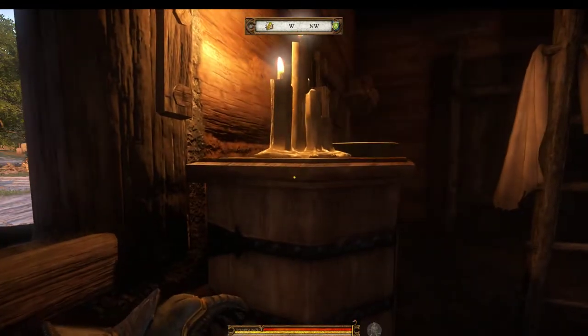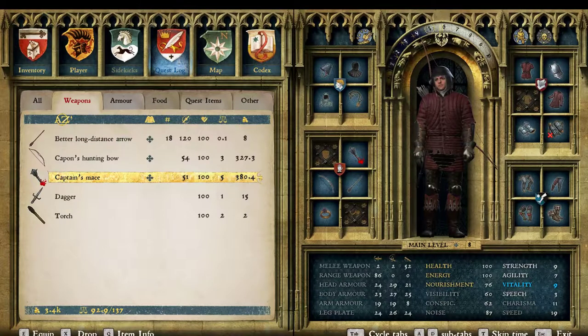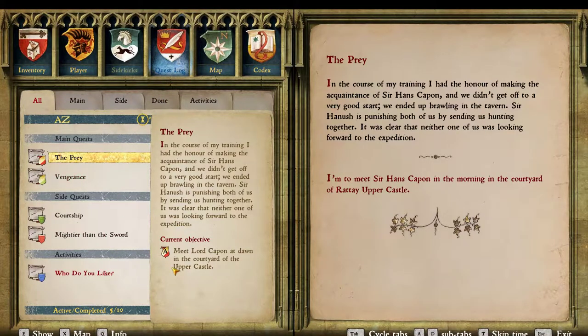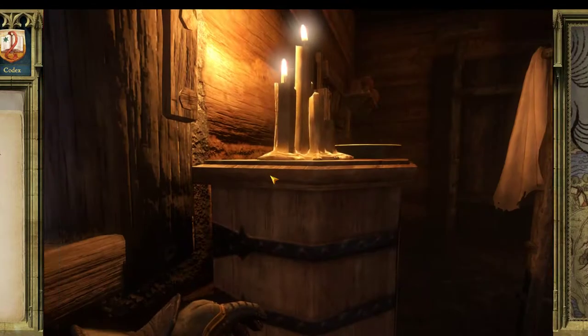On the way back I met Mila Piszczek and he said 'Wanna bet on the Tawny?' - and that's this mission. You can actually bet on it. So I betted the maximum amount, 100 Groshan, and it should give me a 500 Groshan return, I hope.